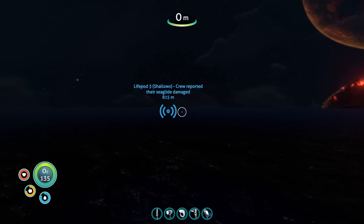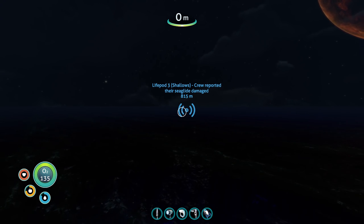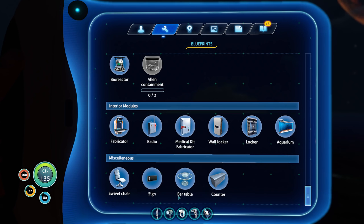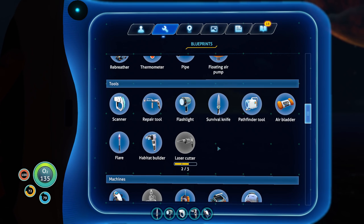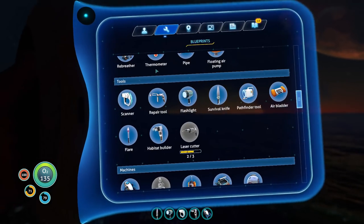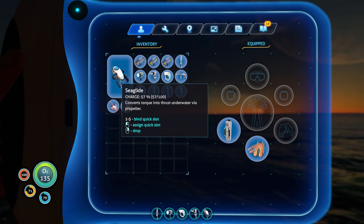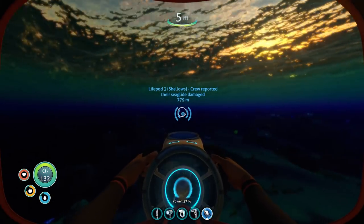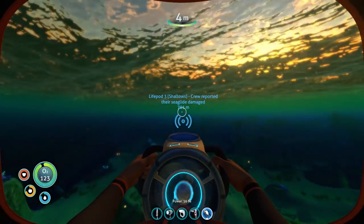Welcome back guys, another episode of Subnautica - this is episode number five. Today I'd like to go check out life pod three, although I'm thinking it might be a good idea before we do that to learn how to make the laser cutter, which I'm still missing one ingredient for. I made some batteries because I'm hoping we can use these to charge the sea glide - we're currently at 57%. If the sea glide runs out of power and I can't recharge it with those batteries, I'm not sure what we're going to do.